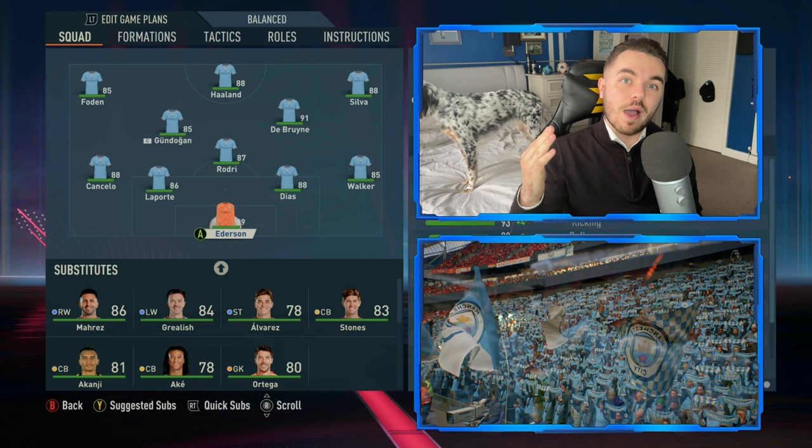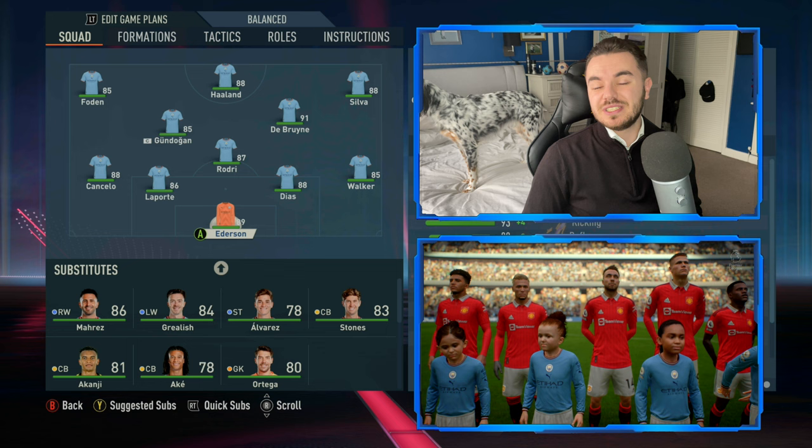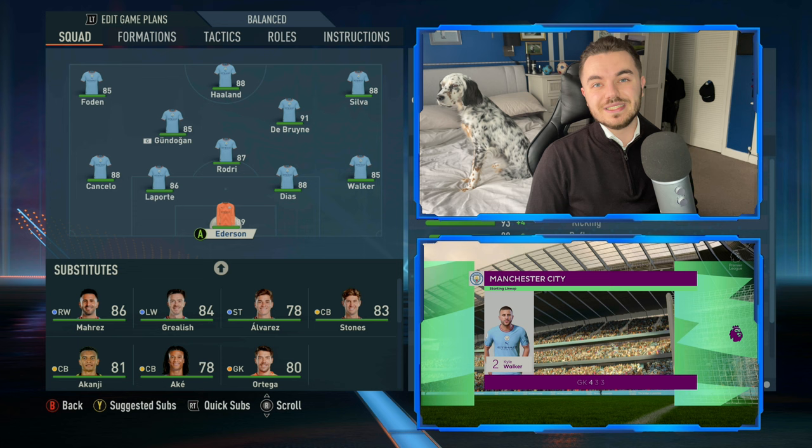Today, as is pretty much tradition now, we're starting off with Manchester City - Pep Guardiola's Manchester City. Pretty much every year we've started with them, and it's no different this year. There has been a little tweak with regards to the man up top, Erling Haaland. So how does the tactic change compared to previous FIFA years? We're going to go into that today. The formation is a four-three-three.